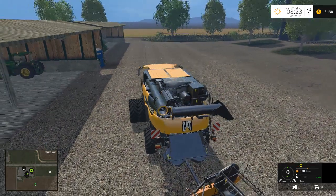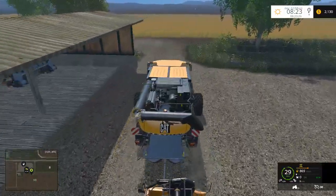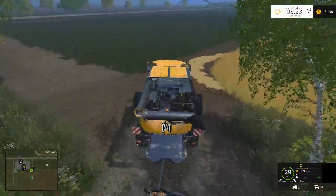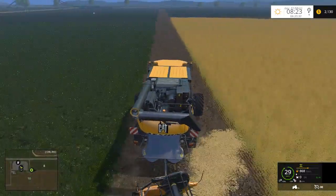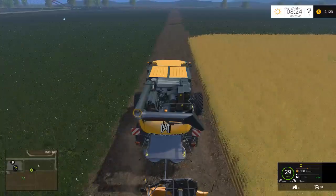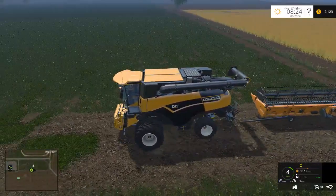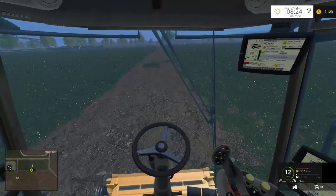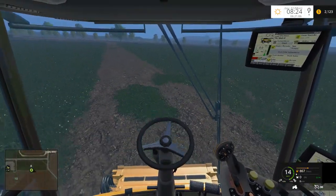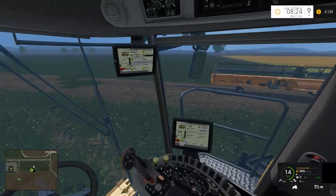Let's get the combine rolling. I put the vehicle switcher mod back in — I got tired of tabbing through a bazillion vehicles trying to figure out which one I wanted. This is actually the first harvest we've done that wasn't corn since we began. All the grass has grown once again — only takes one cycle. I need to change that. It's interesting when you have two different maps, one with the soil mod and one without, because you always forget which one you're supposed to have in the file.